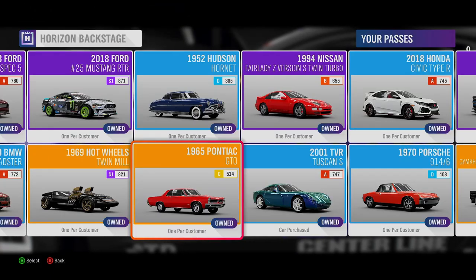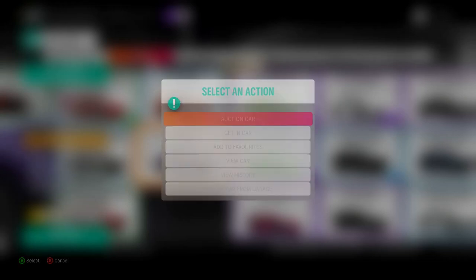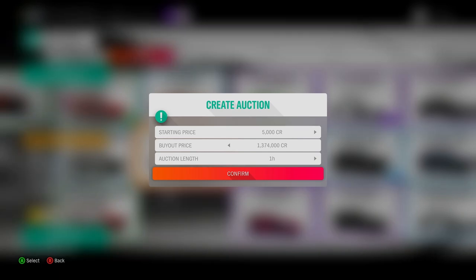Up next is one of the coolest and oldest cars in Horizon Backstage, the 1965 Pontiac GTO. The Pontiac GTO runs 360 horsepower from stock, is in Class C 514, and the price in the Auction House is currently 1,374,000, which is quite upsetting as this car was once quite rare.